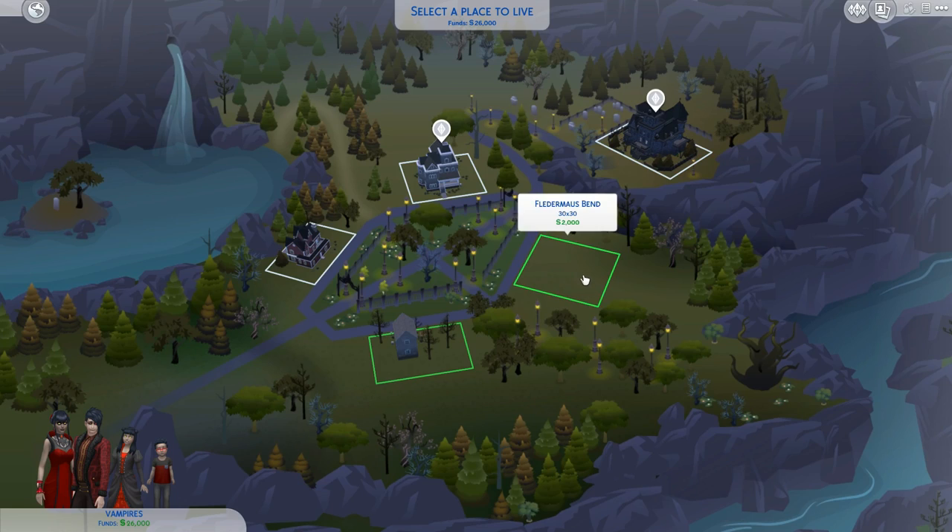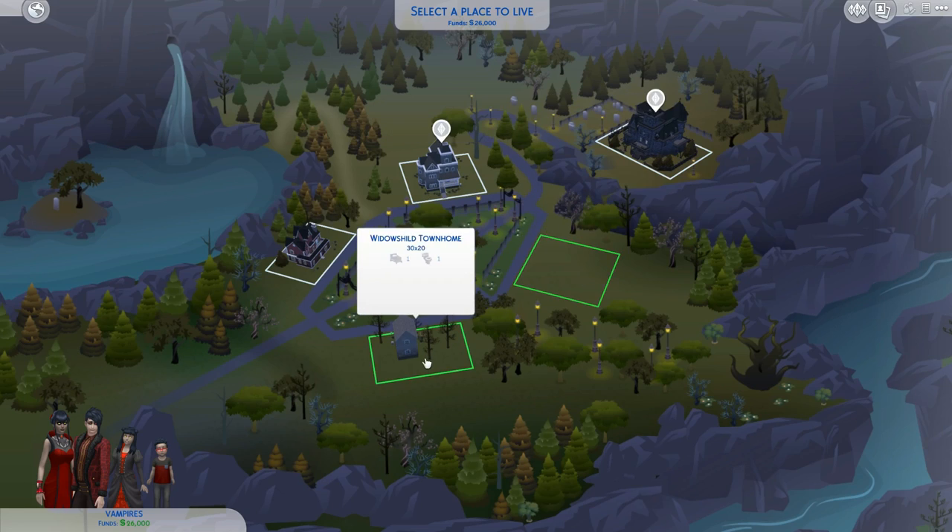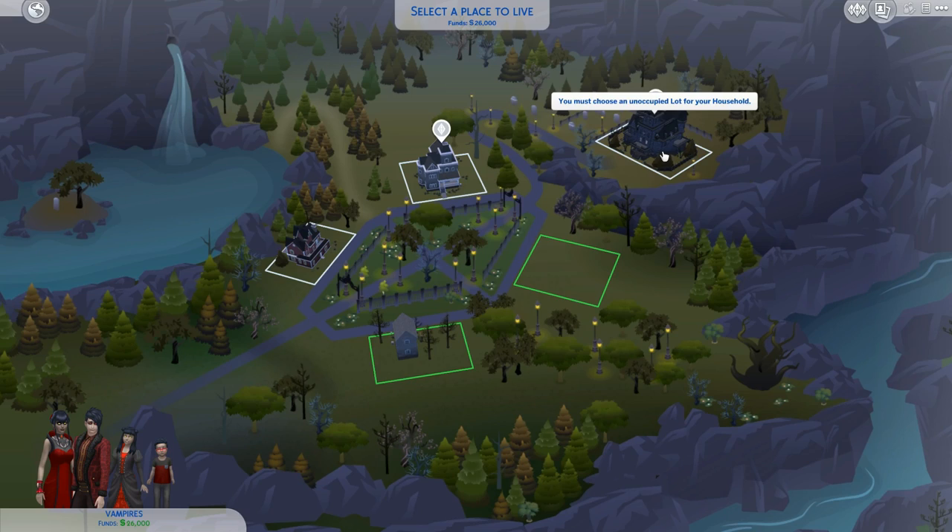We are going to head over to this empty lot. Just to give you guys an idea, these are the lots we get. I believe this is a townhome, and this is another house - I believe they're all houses. So this is specifically for your vampires to live and they kind of have their own area. And then this is the area where you can meet other vampires and stuff like that.